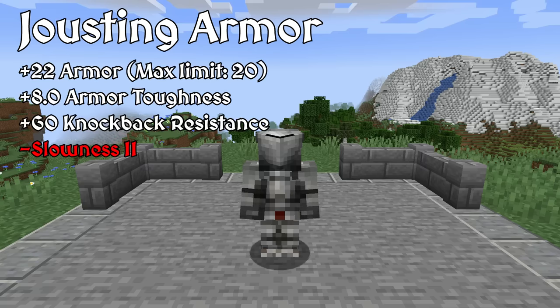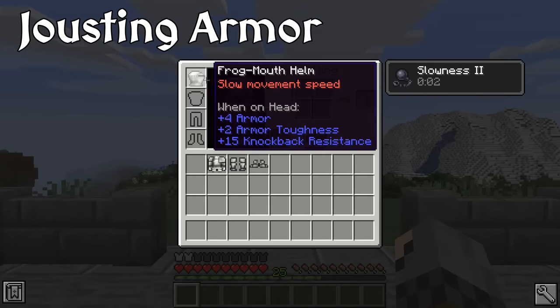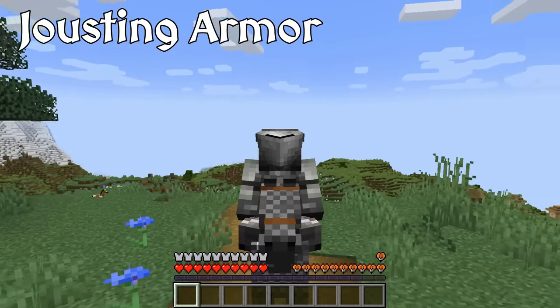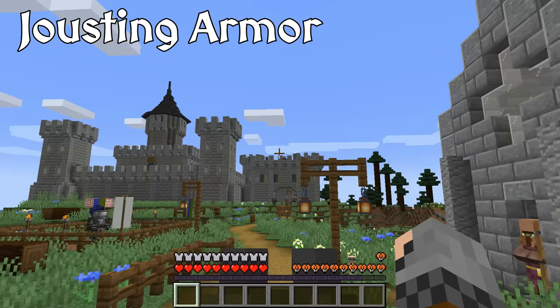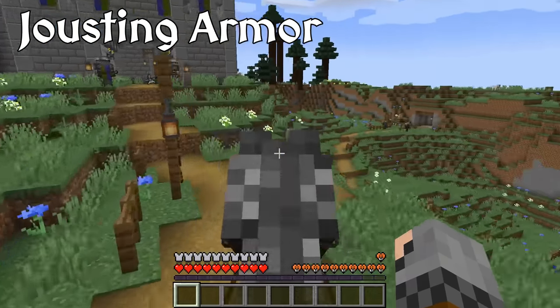The main downside is that armor exhausted them more quickly. In Epic Knights, this set overcaps both armor and knockback resistance, and provides the same armor toughness as diamond armor. However, wearing any or all of the pieces of this set debuffs you with slowness. Thus, wearing the jousting armor requires you to ride a horse if you want to utilize it. But I think that cements the jousting armor to its intended use.